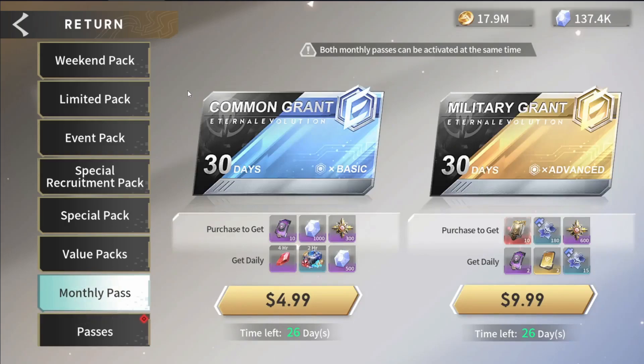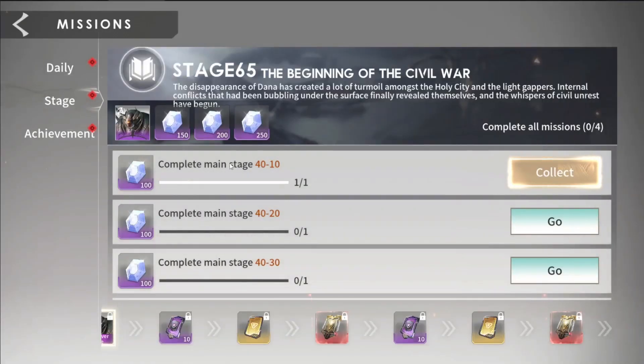How I rank them in terms of cost efficiency: number one is going to be the monthly pass. Keep in mind I am referring to an early game or new player's perspective, because that's what I am right now. I recommend both the basic and advanced options — I feel these will be a solid pickup no matter what state of the game you're in, but obviously the earlier you get them the more valuable they'll be. Currently I have no issues with diamonds — I'm at about 137,000 — but I can't imagine this lasts forever. I spend quite a number of diamonds refreshing things and I'm still able to keep that up, but that's also because from missions I'm getting a lot of diamonds from stage rewards by just pushing campaign.